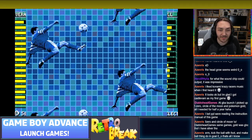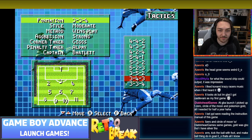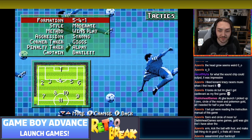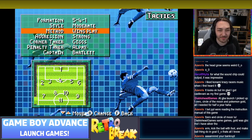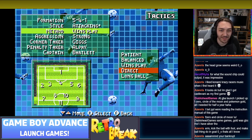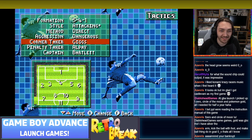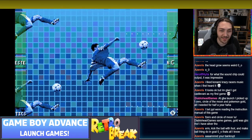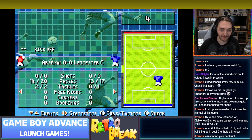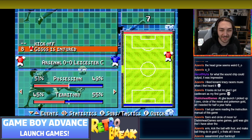Let's do some tactics first. Going with 5-4-1 formation, attacking plus because we want lots of goals, direct method, and dangerous aggression. We're having a match but you can't actually see it - you just get to watch floating t-shirts. Oh no, someone got injured - he was being too aggressive.